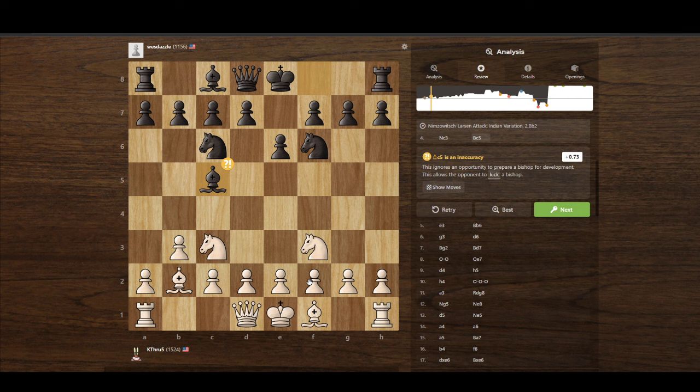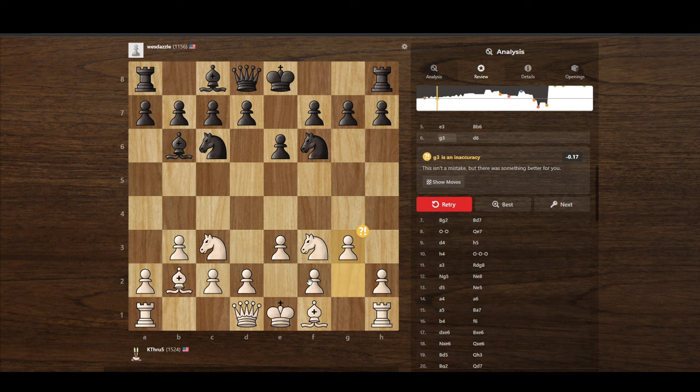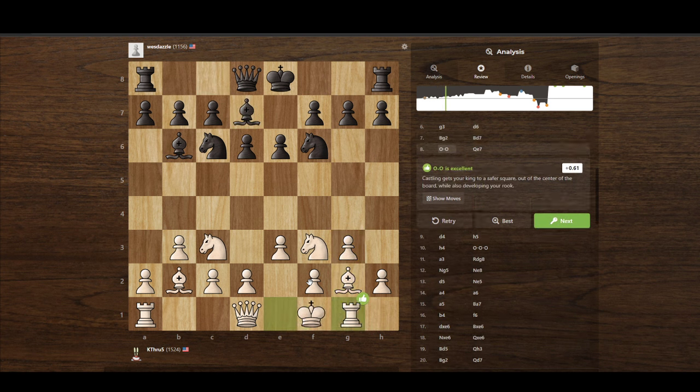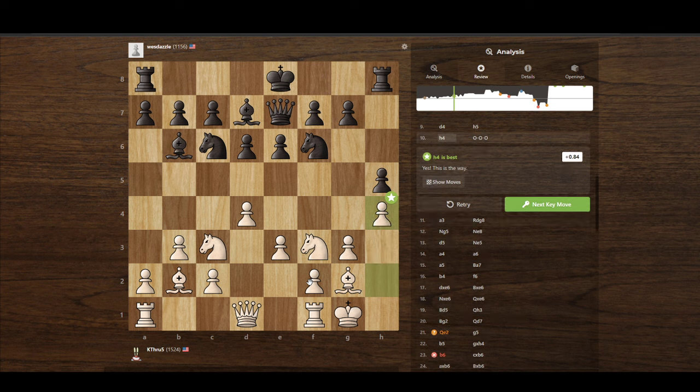I make a bad move, and now we're both totally out of prep. We just kind of ape it, and I go for a double fianchetto. This isn't the best idea, but it gets this little castle set up. He invites me to take the center, so I take it, and he starts monkeying on the king's side immediately with h5. I use this to block his pawn, and he castles queen's side. So now this game's going to be interesting — opposite side castling.